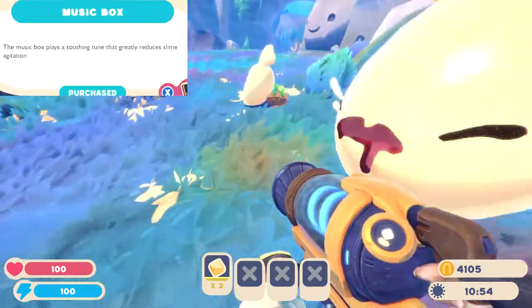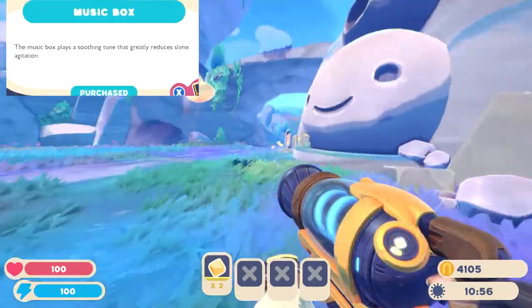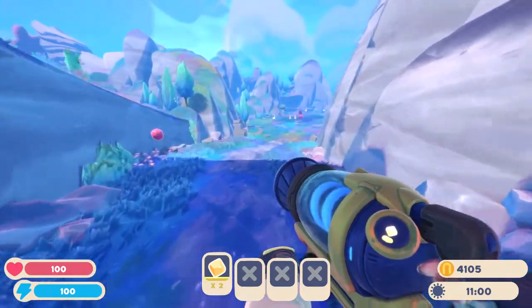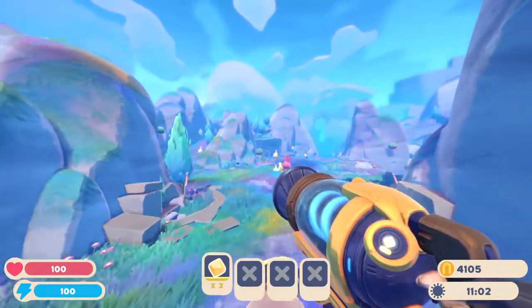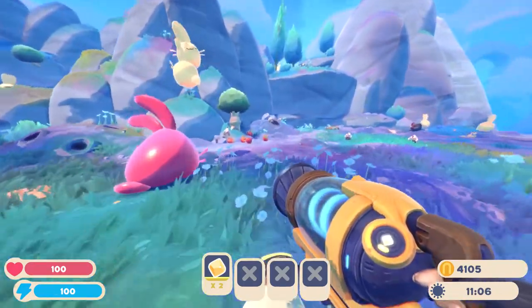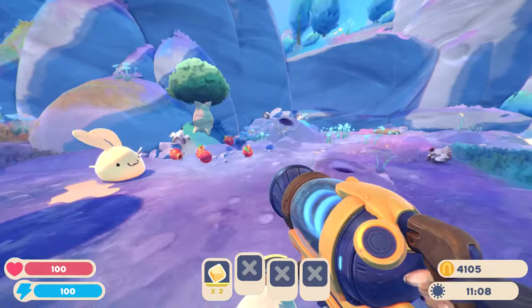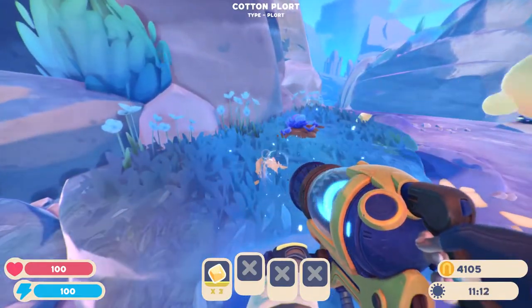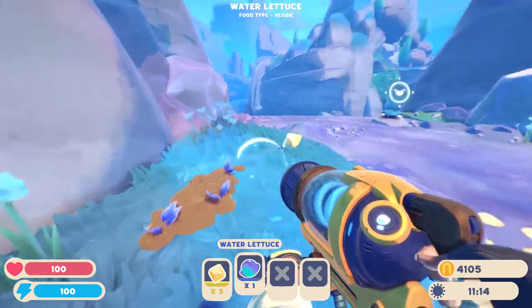After that, we've also got a music box. If you want to be a good rancher, buying your slimes a music box is definitely the way to go. Sometimes you need to go on longer journeys than you thought, and that means your slimes might run out of food even if you had the auto feeder stocked up. That's when the music box comes in handy. Music boxes will help calm your slimes even when they're angry, and the music box will set you back 350 coins.